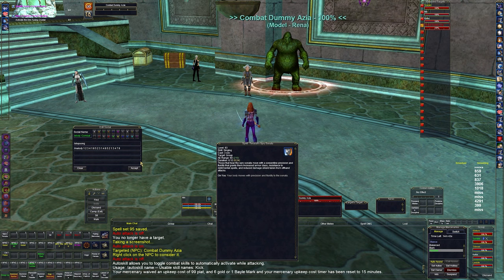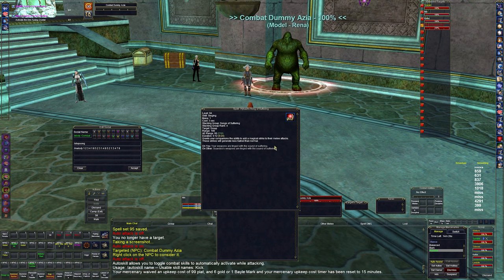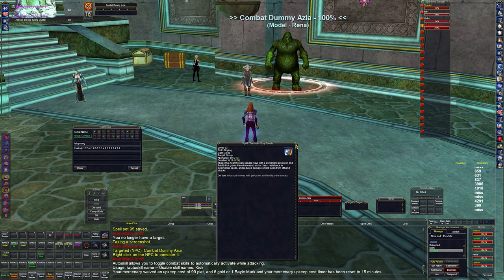Spry Sonata buffs Tuwani and the group with a little more armor class. Then I go back to Aria again, then Song of Suffering, which gives more strikes and more procs on our strikes. Then slot 5 — the regen song — just thrown in there. Then back to Arcane Address, refresh haste, Spry Sonata, and it just keeps cycling through, keeping them all refreshed.